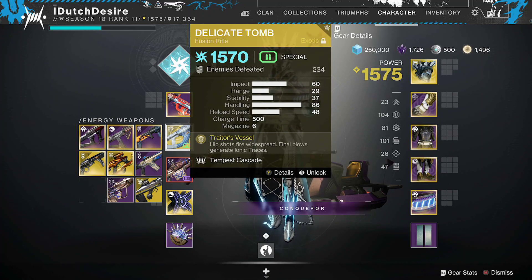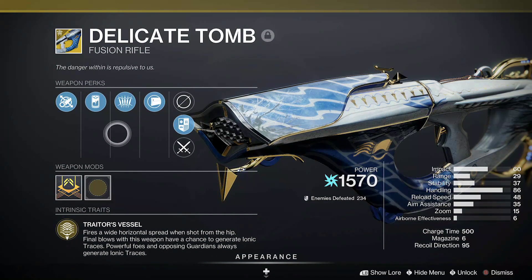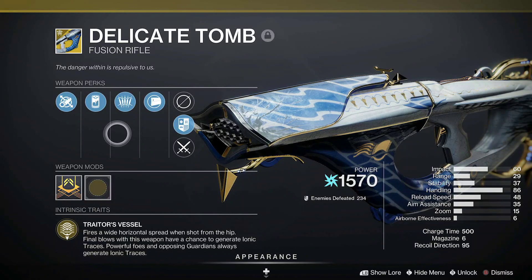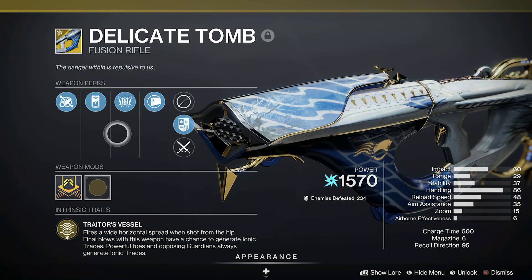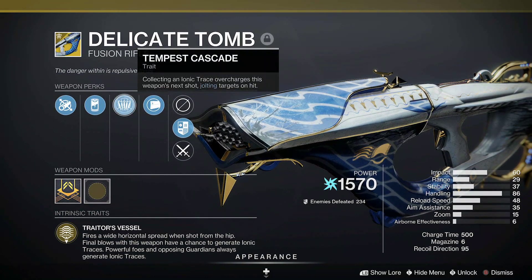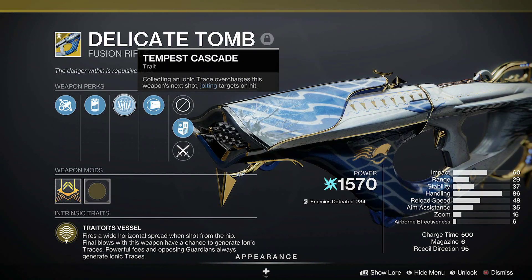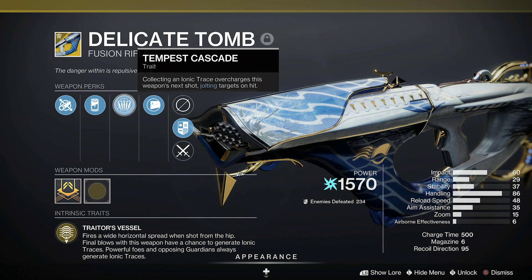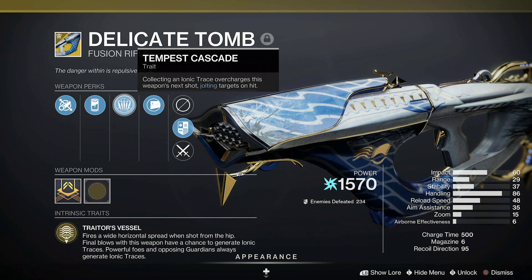Traitor's Vessel: hip shots fired — widespread final blows generate ionic traces, so that's really good. They have a chance to create an ionic trace which will amplify us on Arc. Powerful foes and opposing Guardians always generate ionic traces. Collecting an ionic trace via Tempest Cascade overcharges this weapon's next shot, jolting targets on hit — so we'll do a lot of jolting with this build.